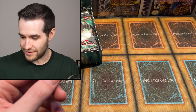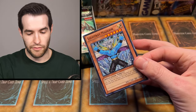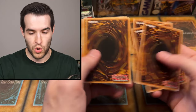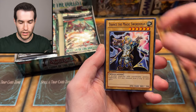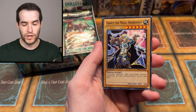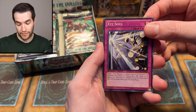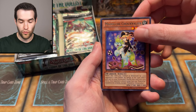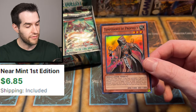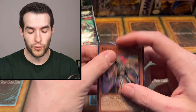Secret rare! That is our first nice pull — my first nice pull. Maybe that will rub off on Devin. Light Ray Madur, the retrain of Aqua Madur, Waltz Madur, Trance the Magic Swordsman — this came out in this set, it's an OG dueling card from the spellcaster deck, one tribute 2,500 attack. We have Chevalier and Sherry, Temperance of Prophecy. Three from the back works! Temperance of Prophecy — our first foil super rare for Devin!